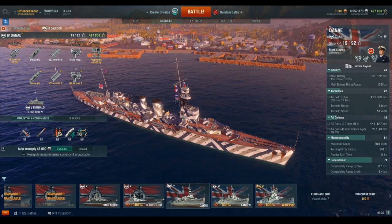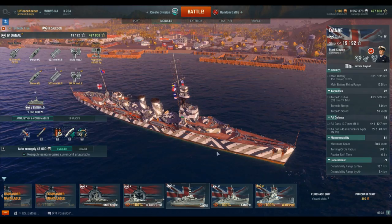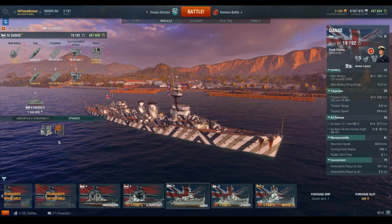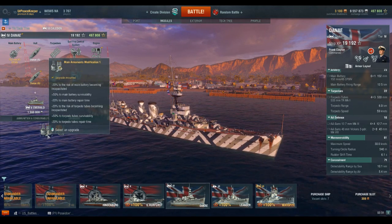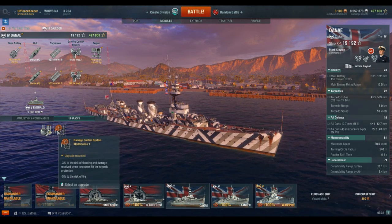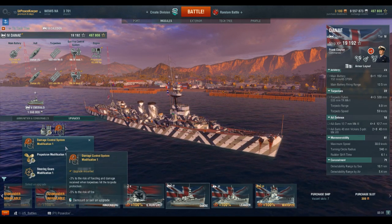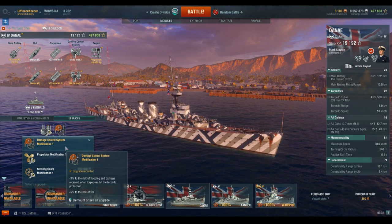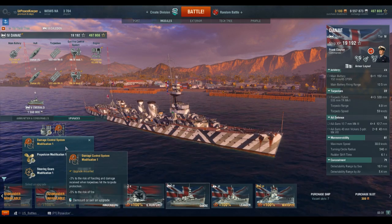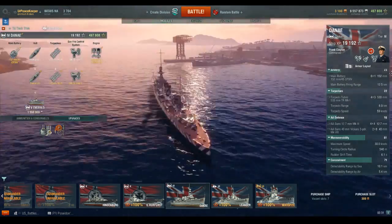Like the other Royal Navy cruisers, she gains speed while maneuvering — she's really weird that way. Her detection range by sea is 10.1 kilometers and by air is 5.4 kilometers. For modules, we're going with the standard main armaments mod 1. You can make a solid case for propulsion systems mod 1 or damage control systems mod 1 — I prefer damage control systems mod 1 since I usually don't have my repair down long enough for propulsion to matter.